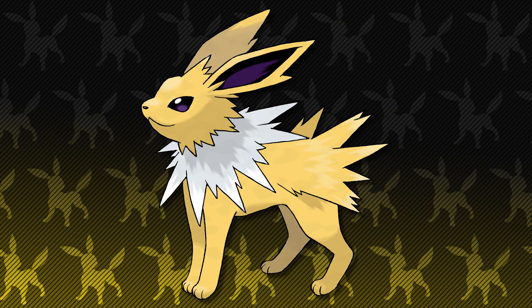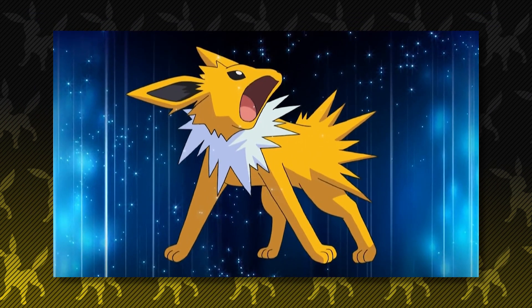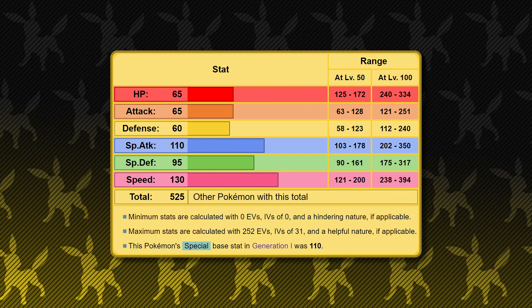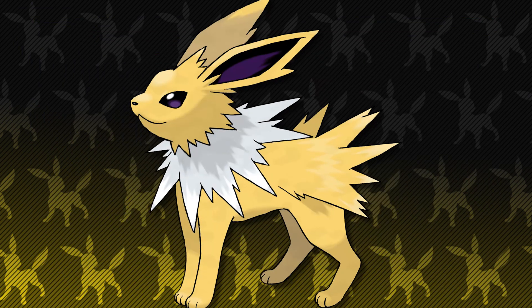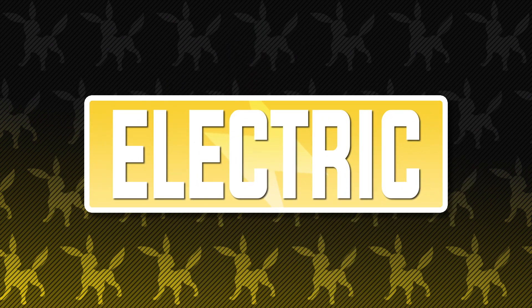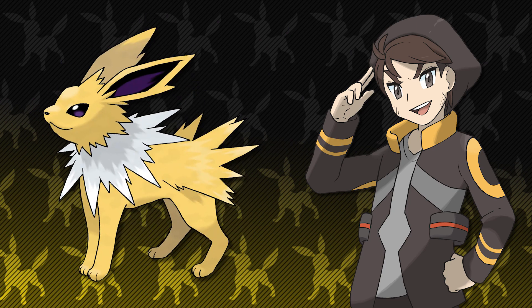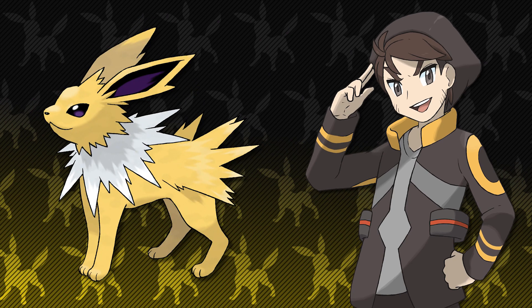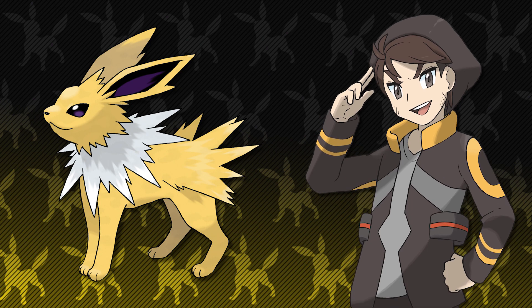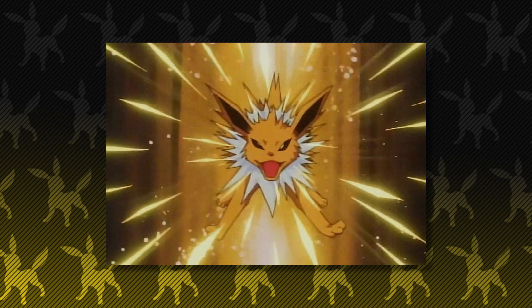Jolteon may not be my favorite Eeveelution, but fun fact, Jolteon was the first Kanto Eeveelution I ever used on a Kanto team. I remember picking up a Shockwave TM from Lt. Surge thinking that if I have a Jolteon on my team, I can use that TM and that would make my Jolteon super powerful — and boy, I was right. Jolteon was shredding teams left and right with that high special attack stat and that 60 base power STAB electric attack. I needed an electric type and I didn't want to use Pikachu because I had just got my Pokemon Yellow copy prior to that. My neighbor would use Jolteon on his team to battle us and it would always sweep us, so I figured why not use one myself. It actually wound up working really well, and Jolteon was my Kanto MVP.